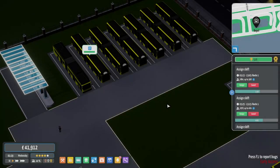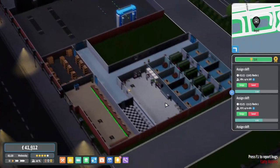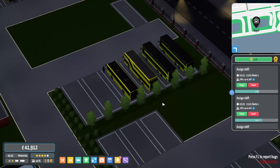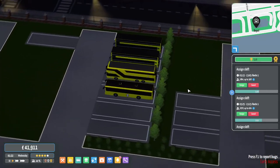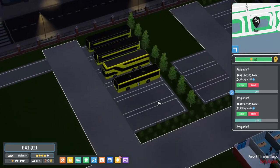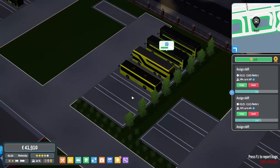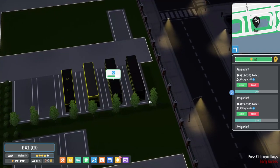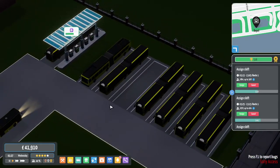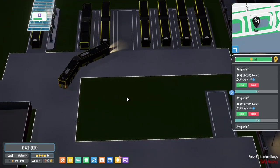Hey guys, my name is Ceniak and welcome back to another episode of City Bus Manager. Last episode we bought a brand new bunch of double-decker buses. We also sold all our small buses, and this is literally all the buses I now have - these three double-deckers, there's one larger solo over here, and actually we've got another articulate coming in right now, and a bunch of articulates.